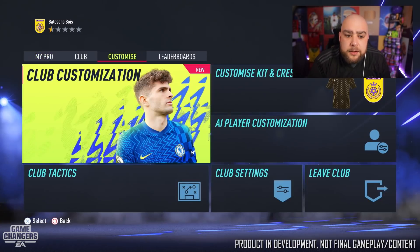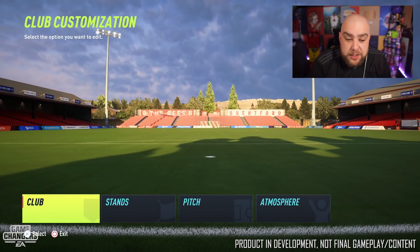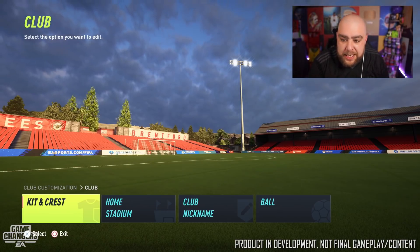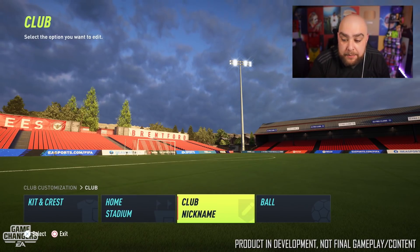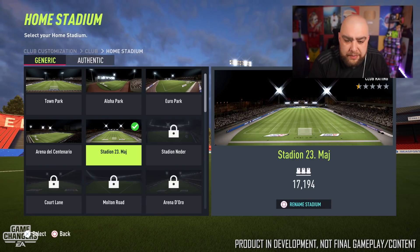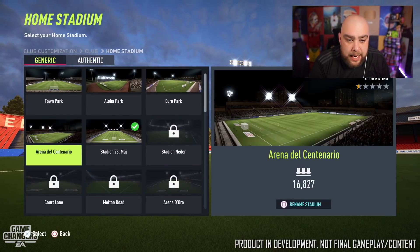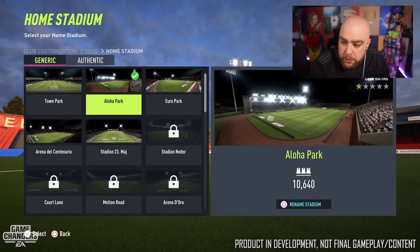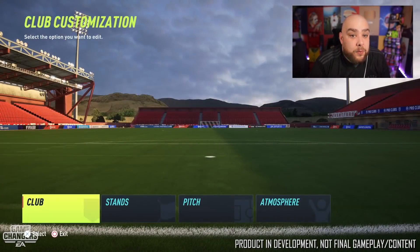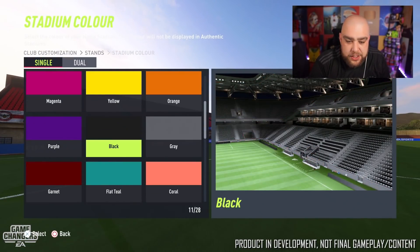Within club customization, which is new this year, you can get a little more personal with your club. You've got the usual kit and crest — which many of you change to authentic or custom — as well as the home stadium, club, and ball. When you click on the home stadium, you can see the options you've unlocked; for example, selecting a generic stadium or going with an authentic one, then confirming the change.